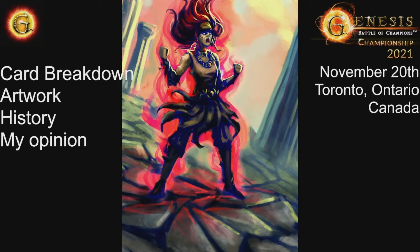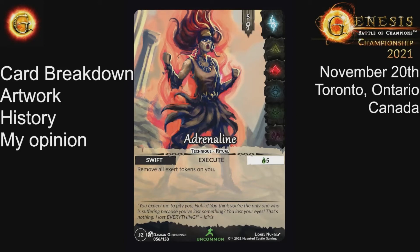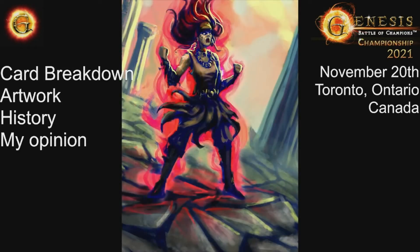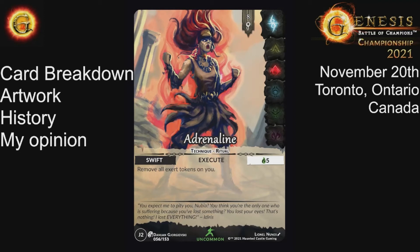One thing to keep in mind about how Adrenaline works: if you have the last turn in the round — say the only two units on the board are your opponent's champion and your champion — they go first, take their turn and exert themselves. Then on your turn you go through your move phase, then your main phase, do your attack exerting yourself. You go to your end phase and play Adrenaline to remove your exert token. But you're still in your end phase — you don't go back to your move phase — and at the end of your end phase you become exerted anyway.